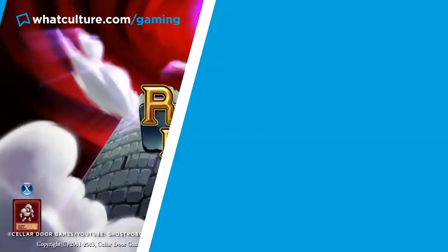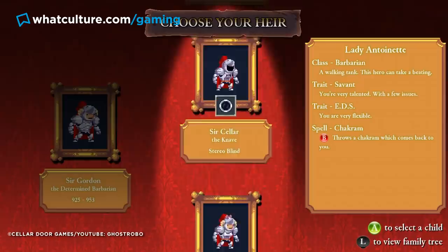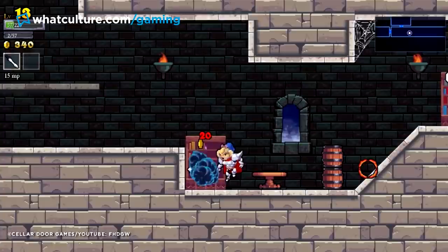Number 7: Rogue Legacy. Rogue Legacy is a wonderful game, isn't it? This 2D roguelike turned heads for all the right reasons thanks to its cutesy art style, challenging gameplay, and its central gimmick of letting you play as the hero's next-in-line relative should you fall in battle. This can give you a ton of permutations before you've even set foot inside the creepy castle — from being super strong, to colorblind, which puts the game in grayscale, and you can even have dementia, where you see enemies and objects that don't actually exist.